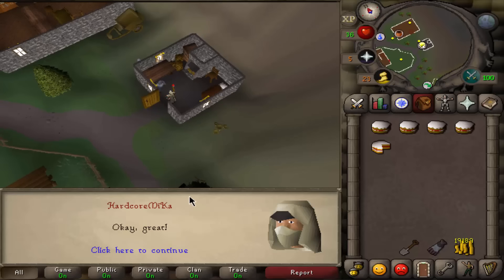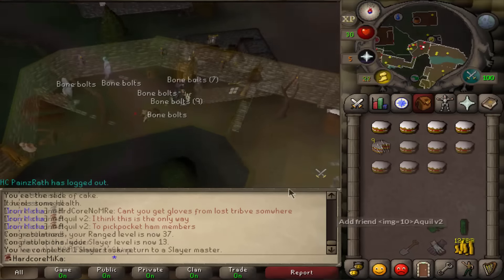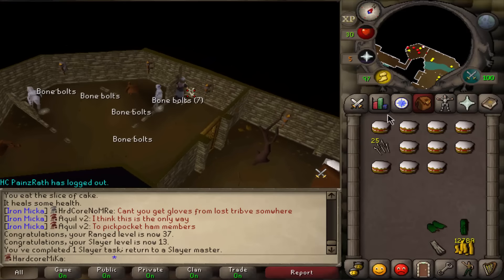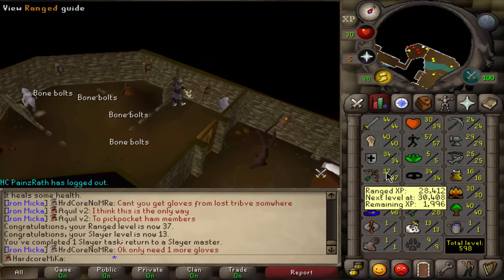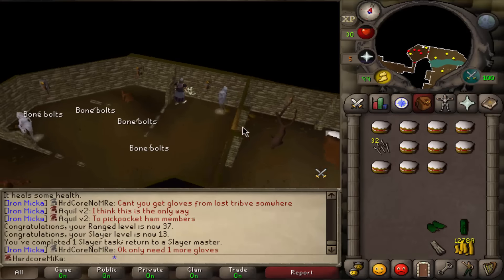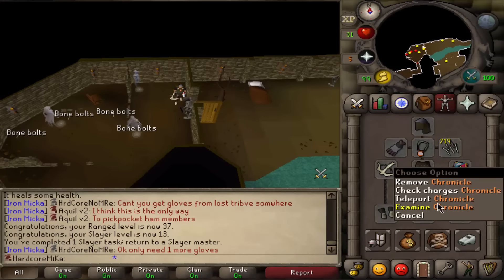We got 33 Ghosts. I have no idea where I'll kill Ghosts, but that's fine. The first task ever is completed — that wasn't hard at all. Got myself all the way to 13 Slayer, nearly 14, as well as 37 Range. Now I'm going to grab another task from the Easy Slayer Master and hopefully we get something nice.